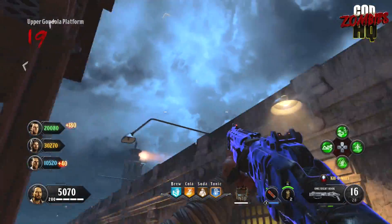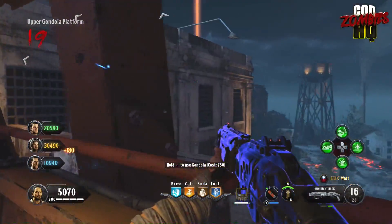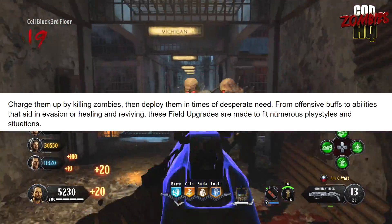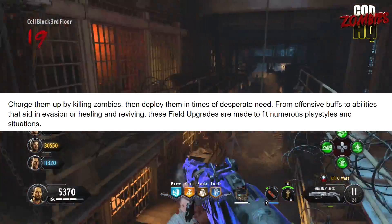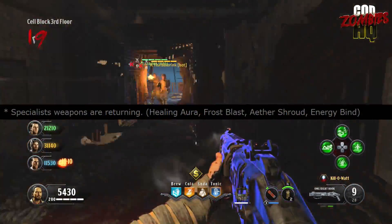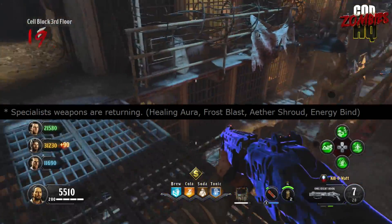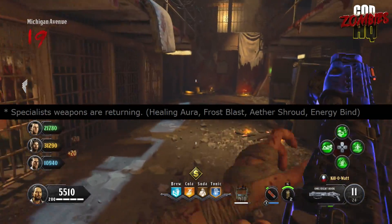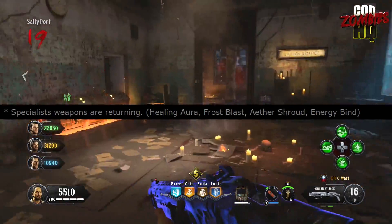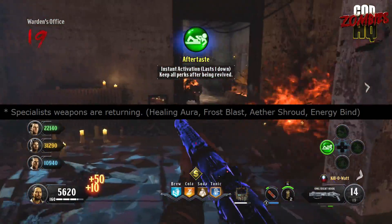Next up, the leaker says that specialist weapons are returning. We know that's true — Treyarch is now branding them as field upgrades, describing some of these abilities as aiding in evasion, healing, and reviving. We get some names of these abilities according to the leak: Healing Aura, obviously related to healing or reviving; Frost Blast, which could work similarly to the upgraded Winter's Whale from Black Ops 4; and then Aether Shroud and Energy Bind, of which their effects aren't readily apparent but sound interesting nonetheless.